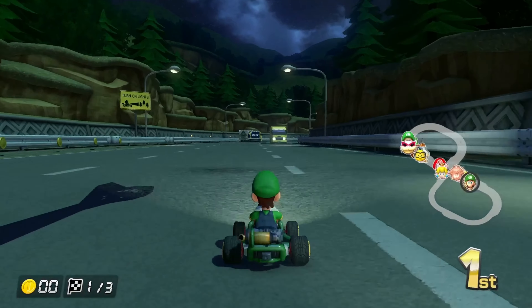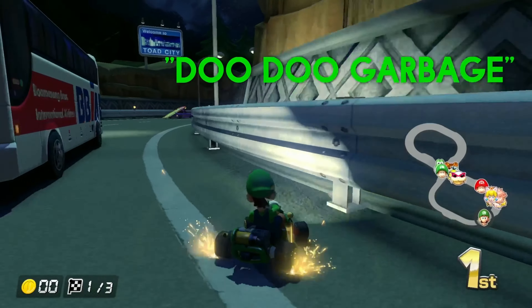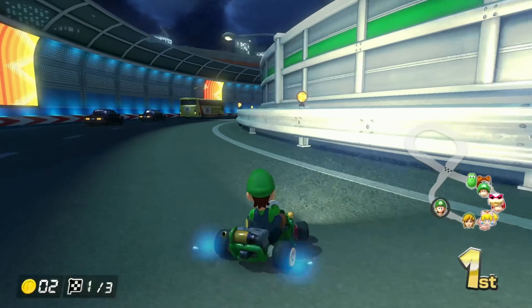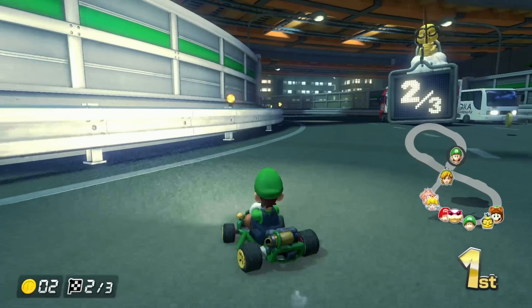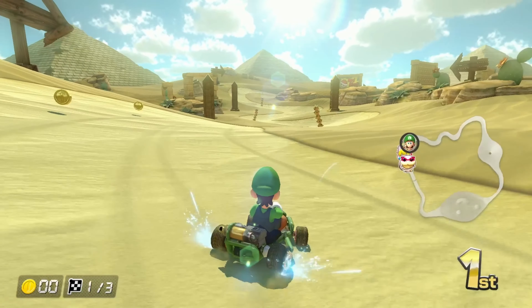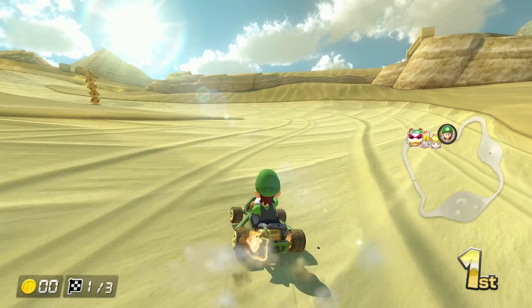Toad's Turnpike: this is the first stinker, this one is garbage. I don't like this map — especially in 150cc, you can't make a clean drift, you gotta just steer. This is an F tier, a solid F tier. Dry Dry Desert: it starts so great, these turns are so clean.